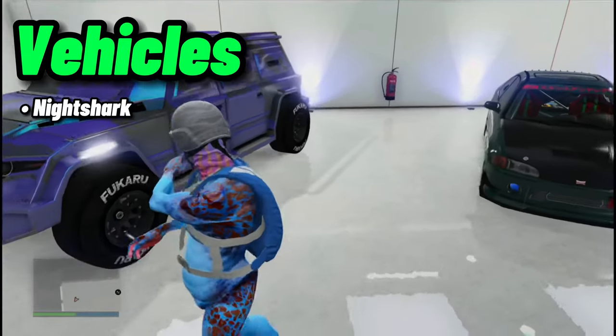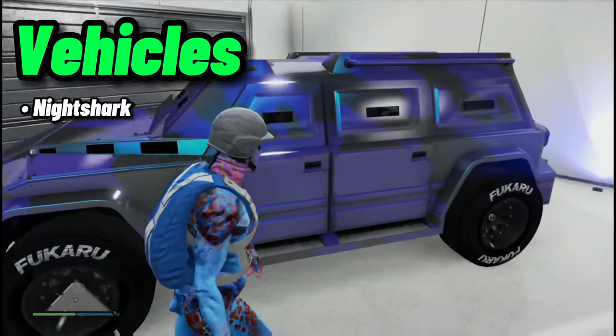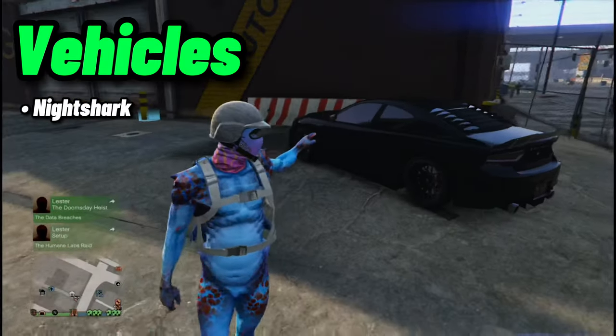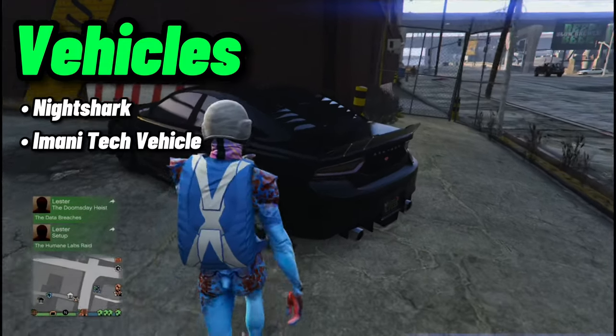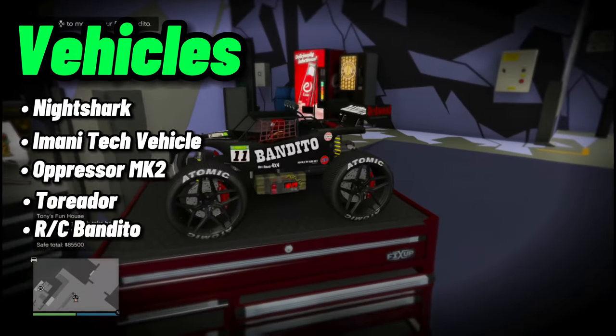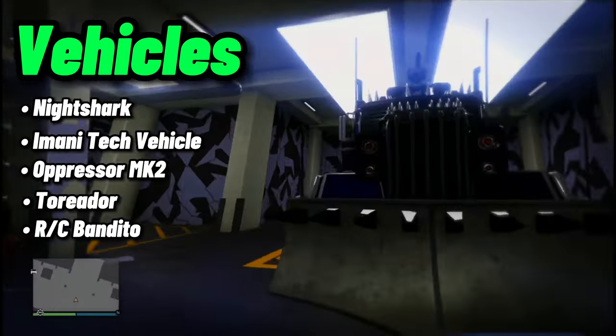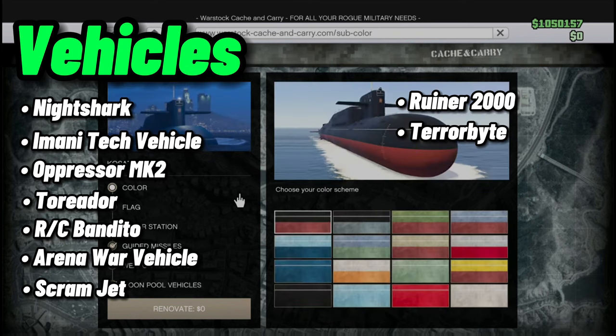Now the vehicles you need: the Nightshark — not for ramming, but to absorb missiles and give you enough time to job-teleport when you're getting bombarded. You need one of the Imani Tech vehicles with armored plating. You need the Oppressor MK2, the Toreador, the RC Bandito — your best friend — a large Arena War vehicle with the front scoop, the Scramjet, and the Ruiner 2000 if you can afford it. You need the Terrorbyte to customize the Oppressor and use the Nano Drone, and the Submarine for guided missiles and the Sparrow — the Sparrow is a must.